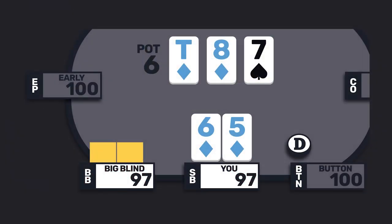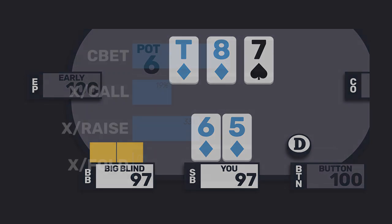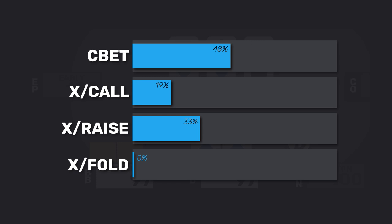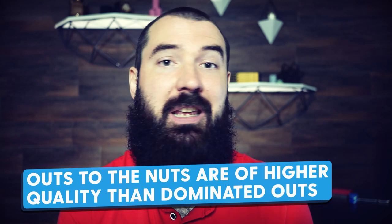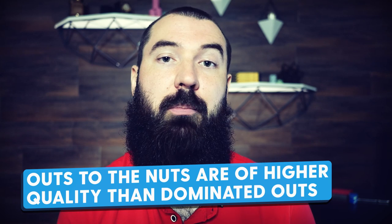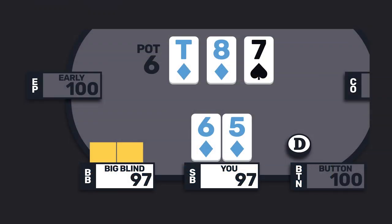Question 2: we have 6-5 of diamonds and the board is 10-8-7 with two diamonds. The answers: 48% said they would fire a c-bet, 19% check call, 33% check raise, and 0% check fold. The recommended answer is to check with the intention of check calling. Most players see a big combo draw and get enamored with c-betting or check raising, but it's less about how many outs you have and more about the quality of those outs. Whether we improve to the straight or the flush, we never have the nuts — so these are hands that tend to want to play medium-sized pots rather than going for the home run.